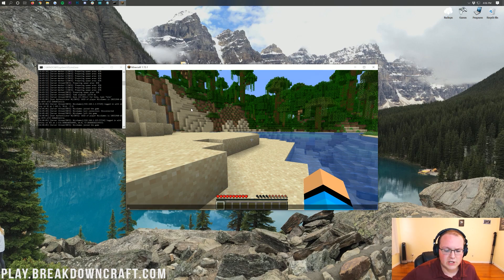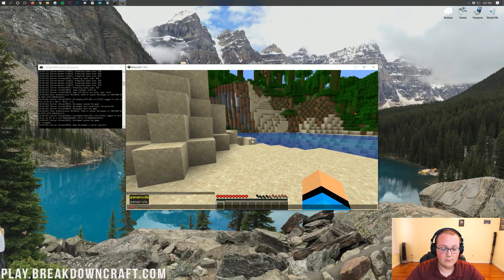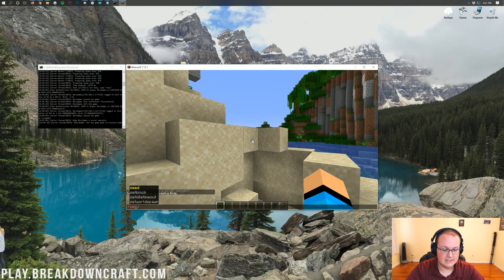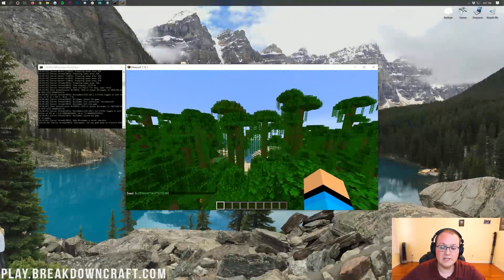If you want to op yourself on the server — to use commands like /gamemode creative, /seed, and other Minecraft server commands — go to your server console. Type 'op' followed by your username and hit Enter. You'll see a message saying your username has been made a server operator. Now you can use commands like /gamemode creative or /seed to get the world seed.